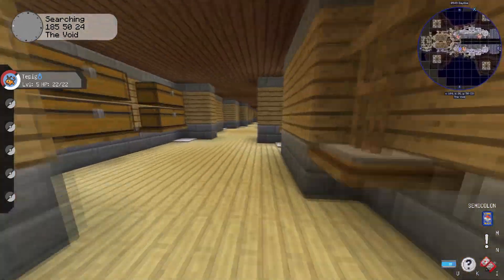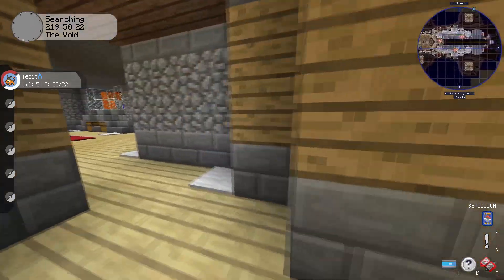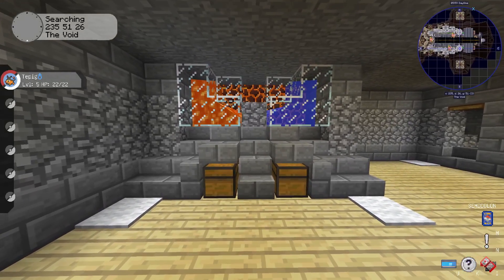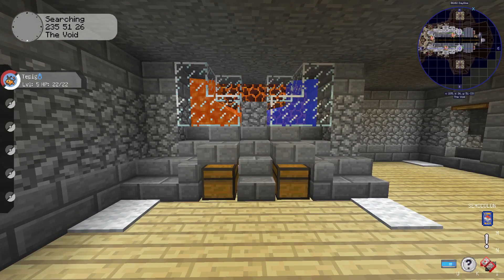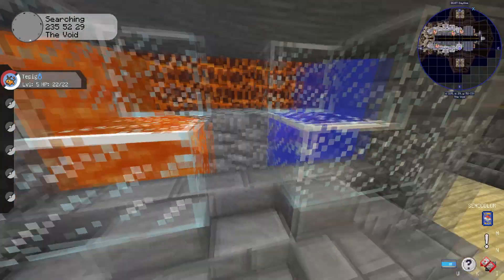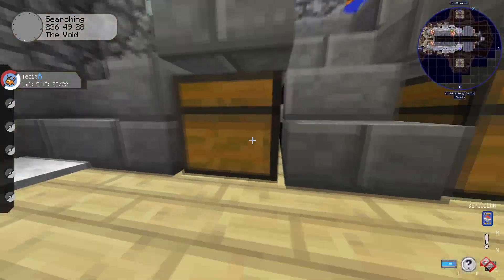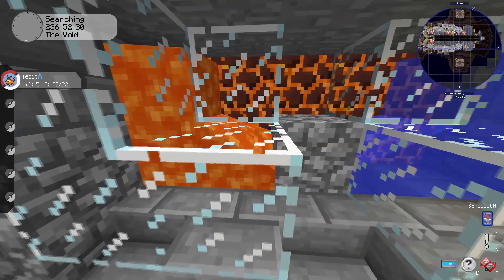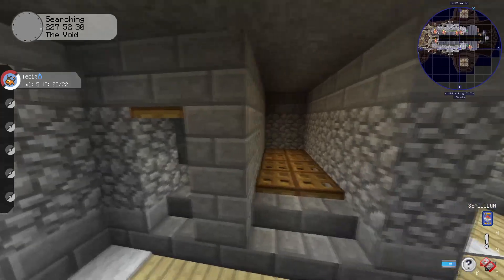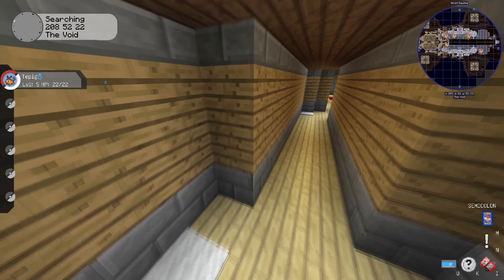Over here is more stuff and some armor stands. Over here we have a cobblestone generator — this is my version Mark 3, which is about 95% lossless. There's still a 5% chance you can lose cobblestone in the lava, but that's just unlucky. There are hoppers in here to collect it. Over here is also a stone generator.